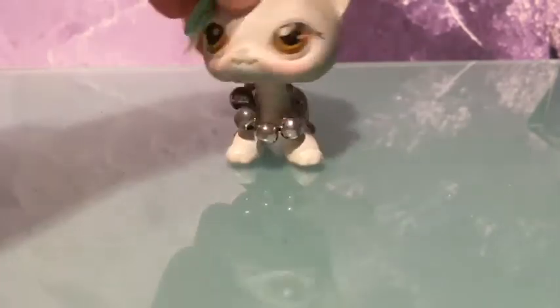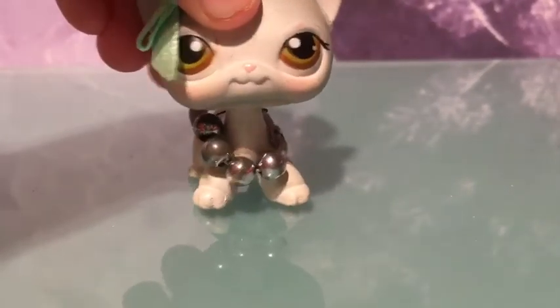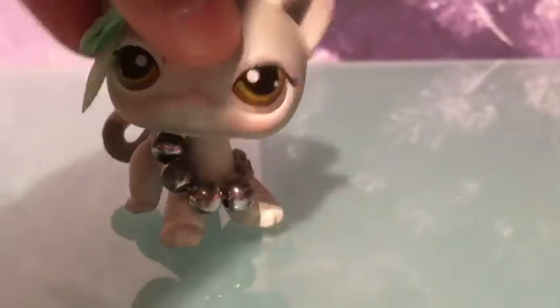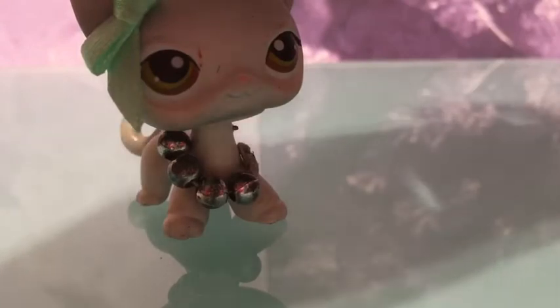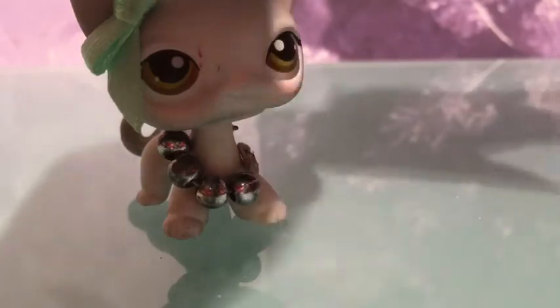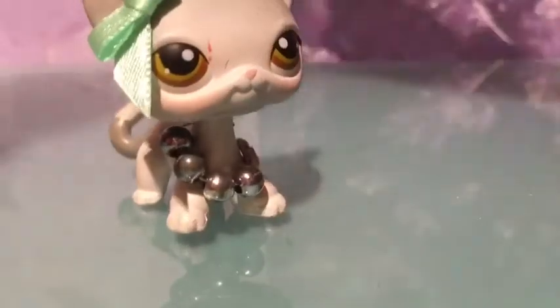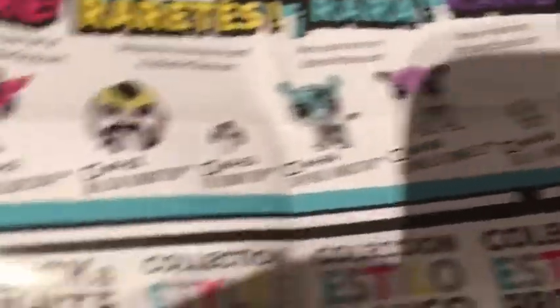So here is the checklist. I haven't been showing you the checklist in this series. Let me see if I can go find one of the checklists. Oh, this shows all of them. Here are all the black and white pets you can get — like the pet pets, the minis. All of those. And then they have these other ones. So that is the checklist.